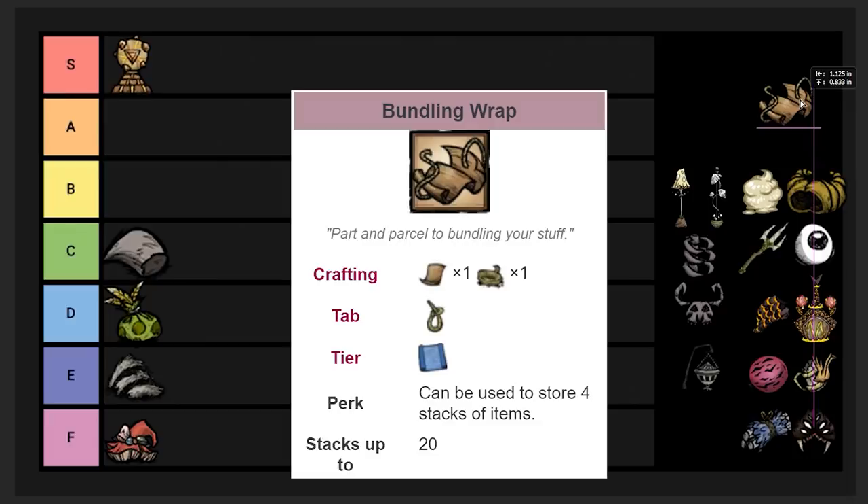Bundling Wrap is a recipe dropped by the Bee Queen. It lets you put four items in it and is reusable — all you need to add is a rope each time. Food stored inside does not spoil at all. That's completely OP. Goes straight to S tier.